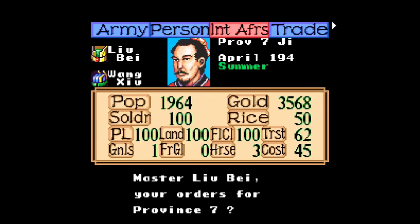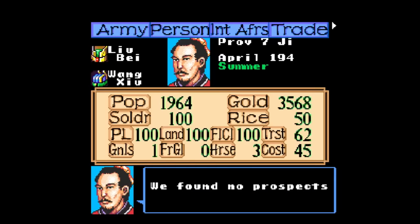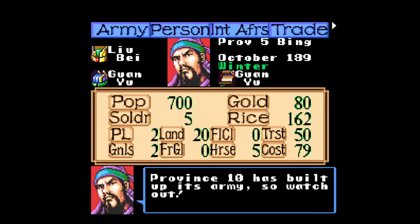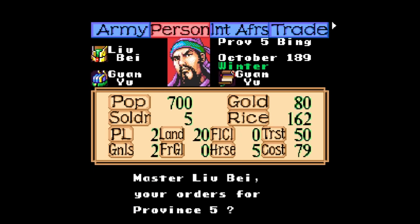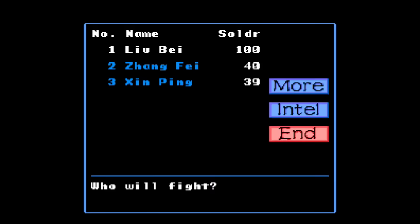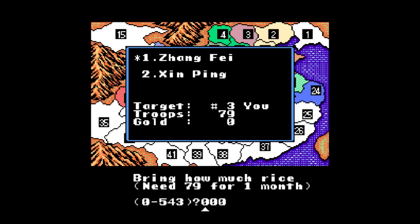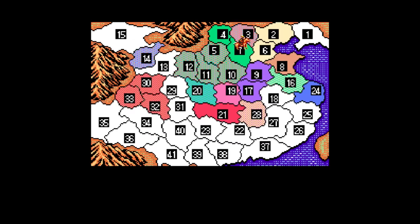The Super Nintendo received three ports from this series — the second, third, and fourth games. So let's start with the second game, Romance of the Three Kingdoms 2, originally made for PC systems in Japan back in 1989, before getting ports to the NES, Sega Genesis, and Super Nintendo, the latter getting released in May 1992, making this the very first Koei game to be localized for the Super Nintendo.